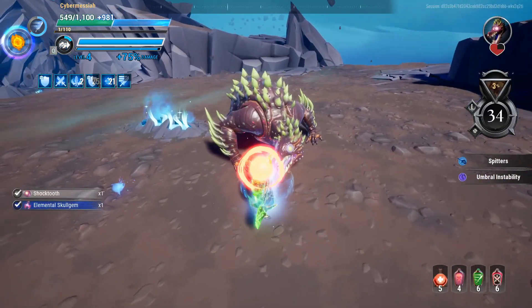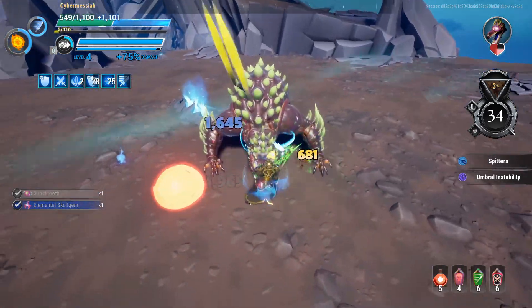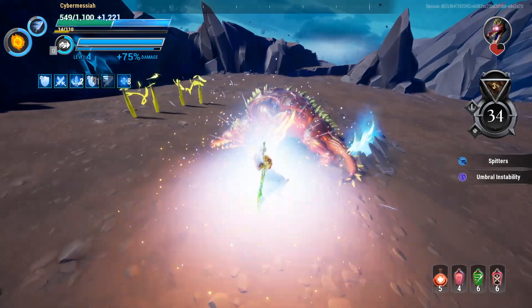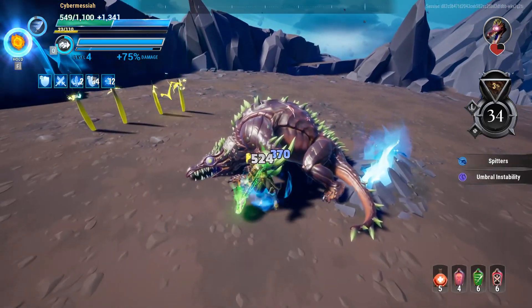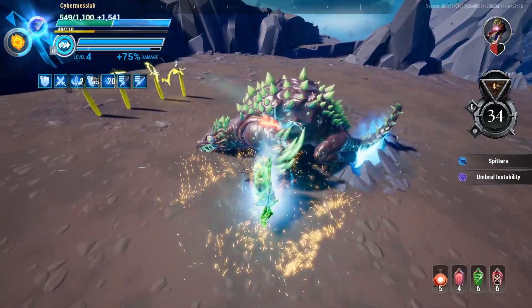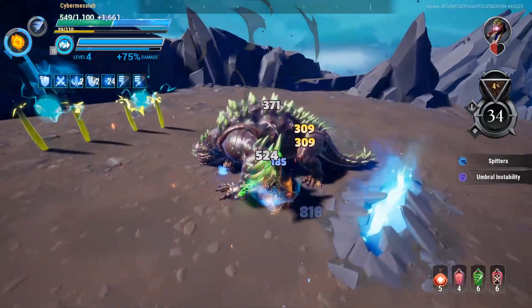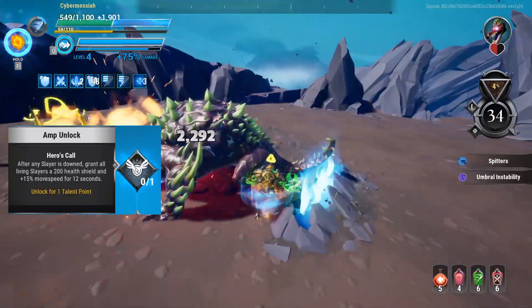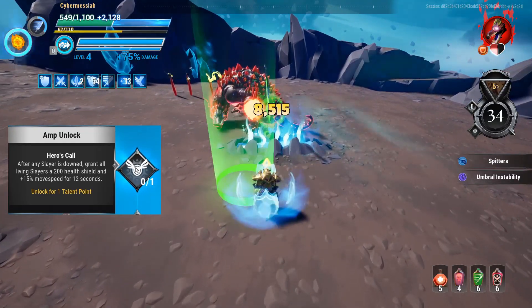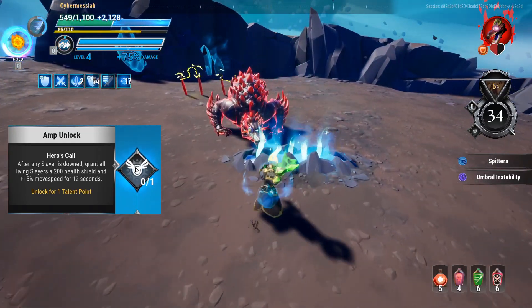Let's talk about the power amps you're going to want for this build. The name of the game for power amps is damage, so pick up anything that says it will give you damage. We also want to focus on crit and crit damage — this will provide the base to hit those huge damage numbers. There are some defensive amps that we want to avoid picking up, as I just don't think they are worth it.